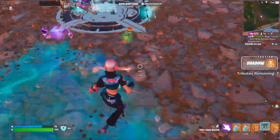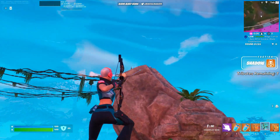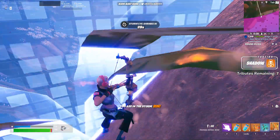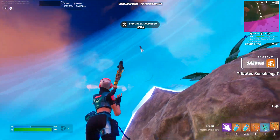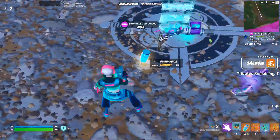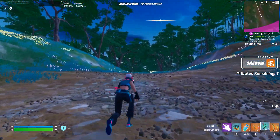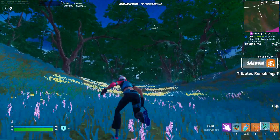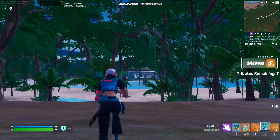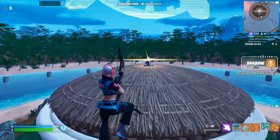Let's use our Chilly Chug Splashers. Let's grapple up to the top. So you heard that — the final Supply Drop has the Kinetic Blade in it, which is basically the most OP thing in this whole map. So I do want my hands on that, so I'm gonna head over there. If we can get this Kinetic Blade, I think we're set.